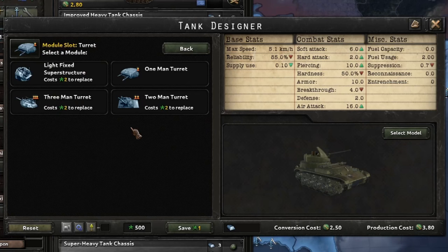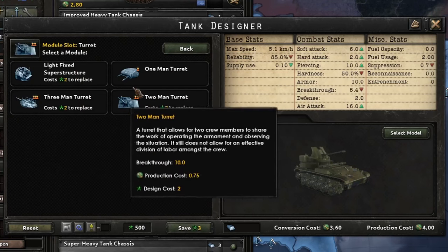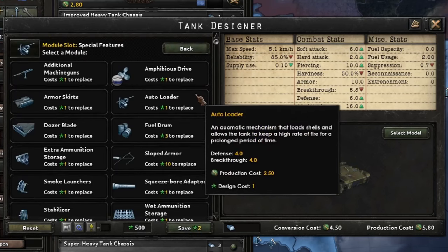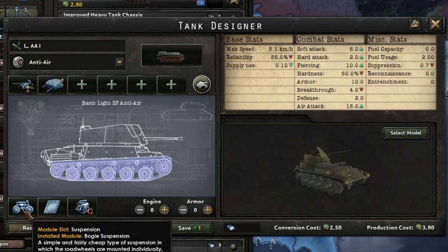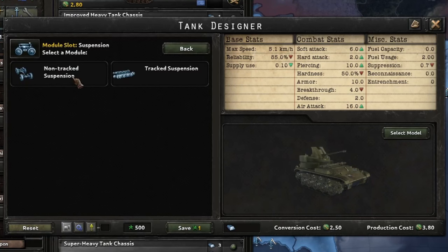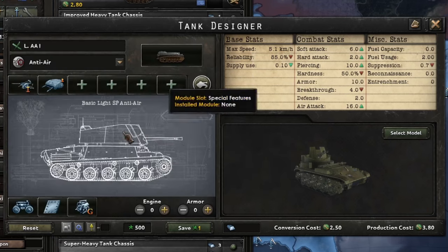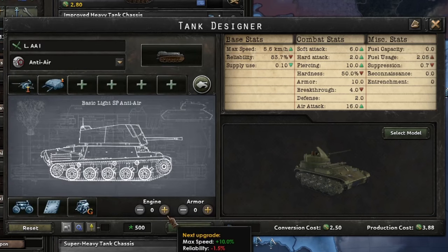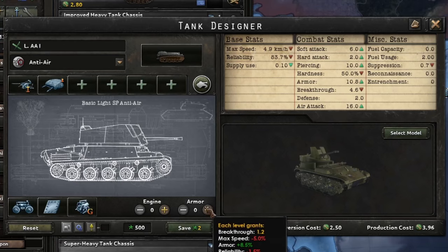Then you've got a turret to choose from: a fixed superstructure, or one-man, two-man, or three-man turrets, each with advantages and disadvantages. You get to choose secondary turrets, radios, and a list of special modules. For suspension you've got choices between tracked and wheeled, different armor types between riveted, welded, and cast, and different engine types with different advantages and disadvantages. You can still boost the engine and armor, but that also takes things away.